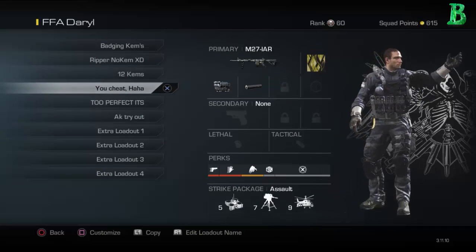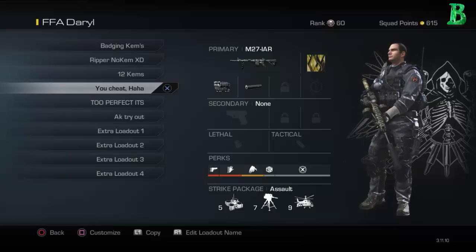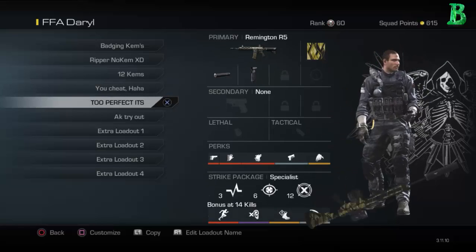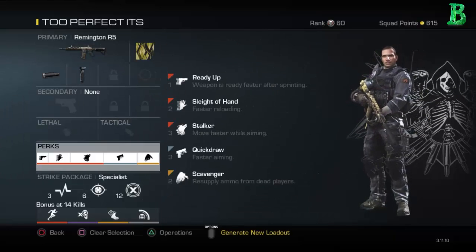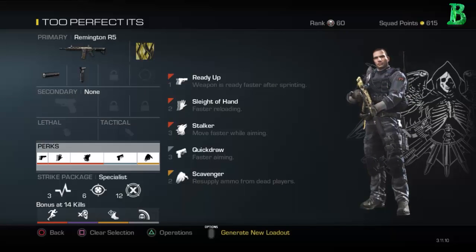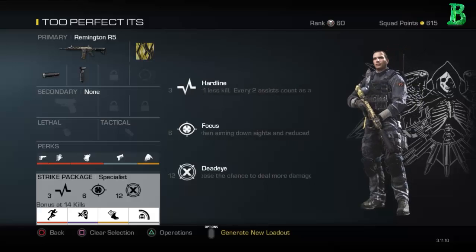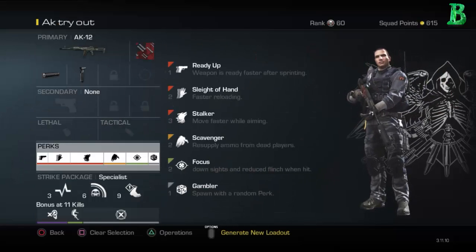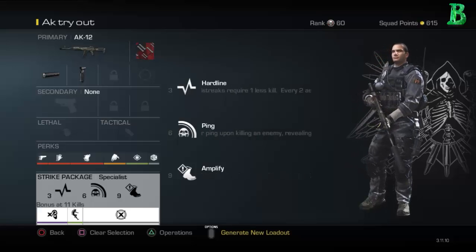This one I call 'You Cheat' — if someone uses assault streaks and beats me once or twice, I'm gonna pull out the LMG and go for assault streaks and I don't care. I barely pull it out though. Then Too Perfect again in FFA because this weapon is just too accurate — I got a 2.32 KD. Perks are Ready Up, Sleight of Hand, Stalker, Quick Draw, Scavenger. Specialist is Hardline, Focus, Dead Eye. Bonus is Marathon, Dead Silence, Amplify, and Ping. AK Tryout is something random I created: Ready Up, Sleight of Hand, Stalker, Scavenger, Focus, Gambler, Hardline, Ping, Amplify. Bonus is Dead Silence, Resilience, and Dead Eye.